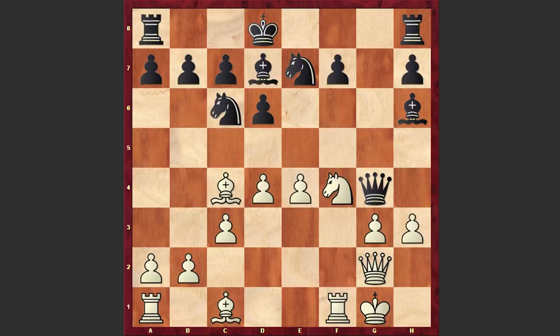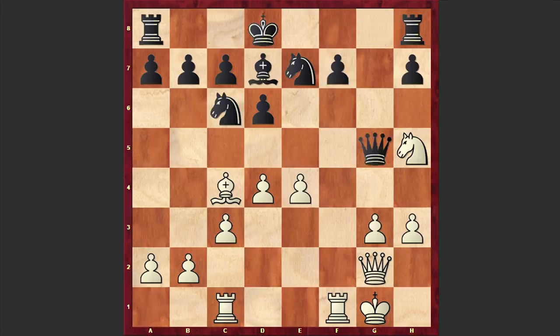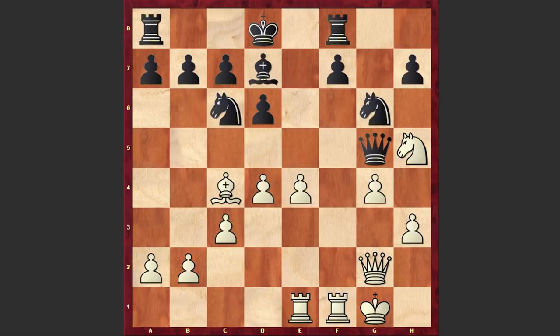Nakamura is rejecting the offer to exchange queens because he is a piece down. Kg8 — the only compensation white has is the ability to put huge pressure on the f-file, and Black's king is also misplaced. We have the exchange of dark-squared bishops on c1. Qg5, g4, Ng6, Re1, Rf8, Qg3, Qh4 — and finally we have the exchange of queens on h4, after which we have Nf6.